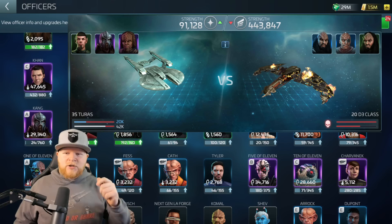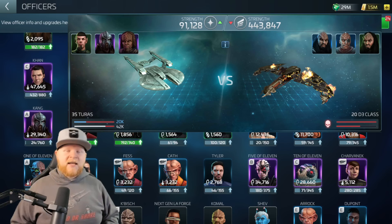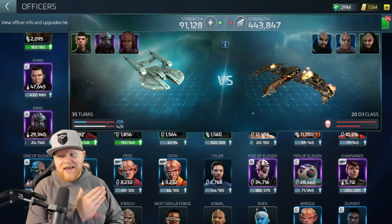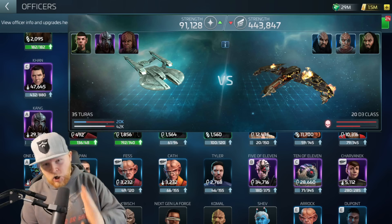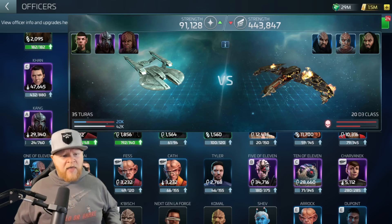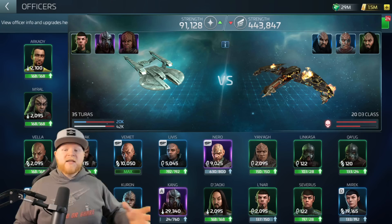In this example we have a Tourist with Lanar, Kang, and Honor Guard Worf going against a Chang, Kurla, Koth run — and that's problematic for several reasons. This gives me a chance to recap some of the original officers in the game.